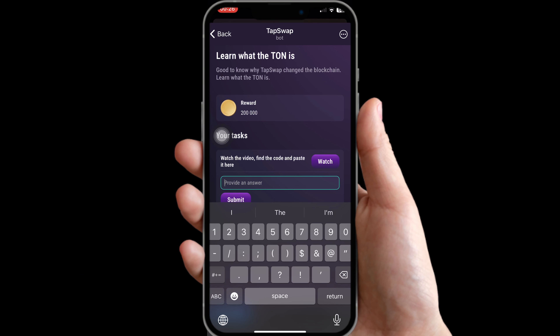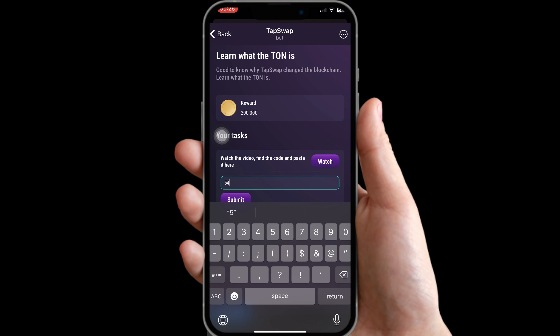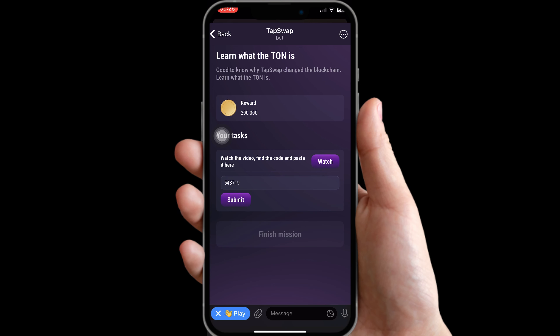The code is going to be this: 5, 4, 8, 7, 1, and 9. So this is the code. When you type in your code, go ahead and click on submit. The system is going to verify. As you can see, it's verified. Just click on finish mission.